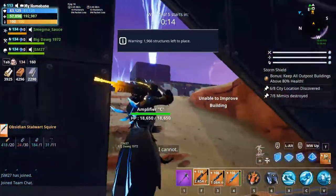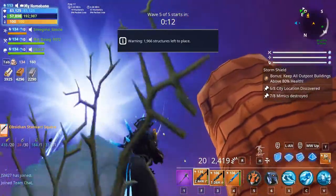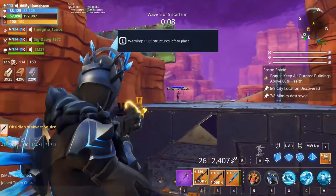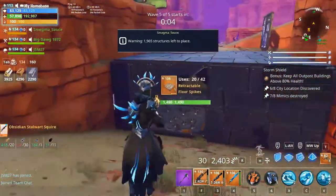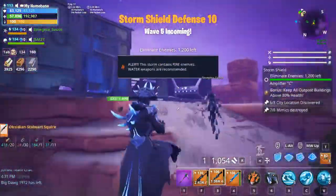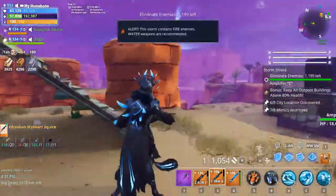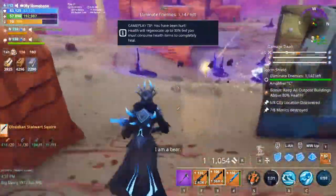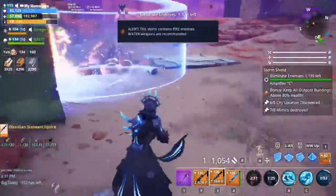As you guys can see we have to kill 1200 zombies. I'm shooting so I can place some traps because my traps were leveled up pretty well. We have to kill 1200 zombies total.